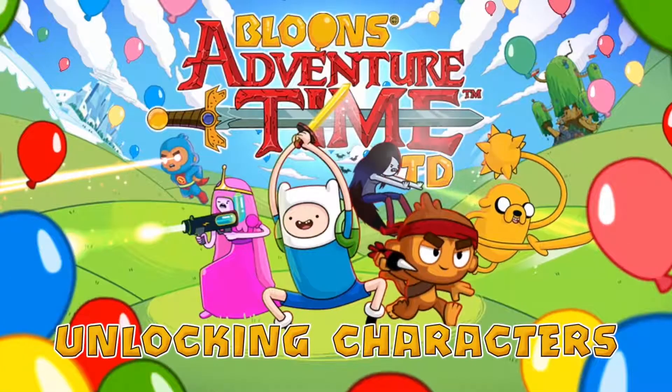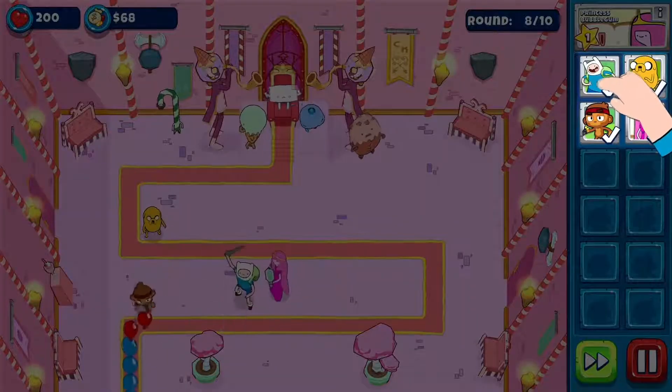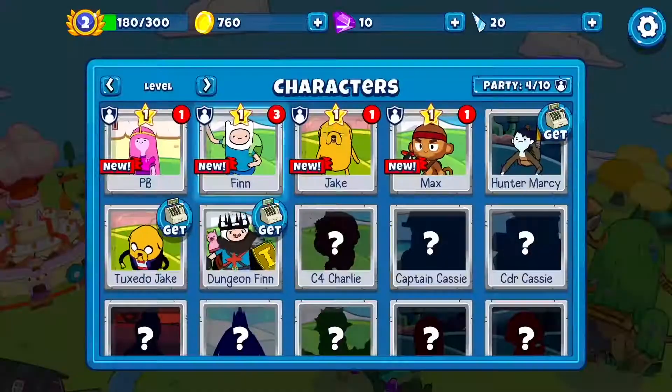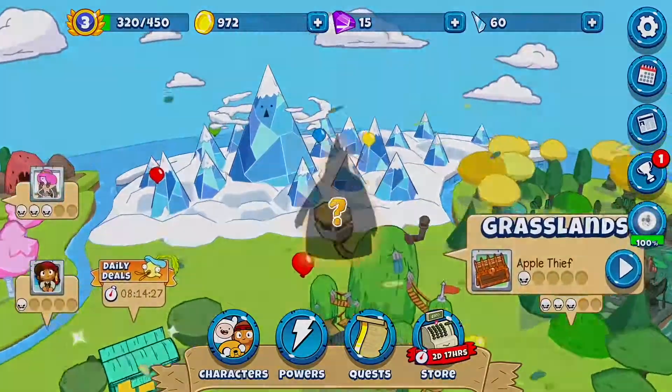Unlocking Characters. One of the best ways to defeat bloons is to have a good arsenal of characters. You'll start the game with four characters: Finn, Jake, Princess Bubblegum, and Max. But who should you go for next?